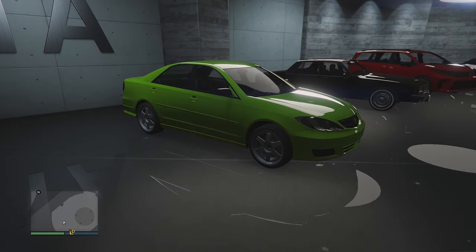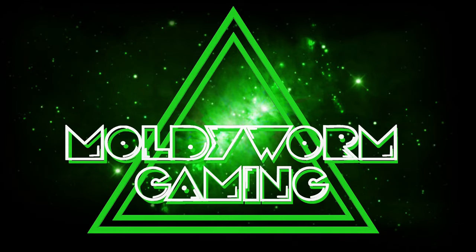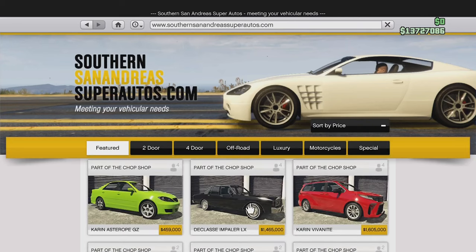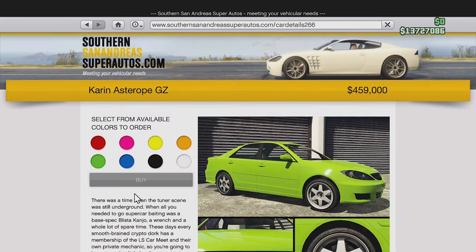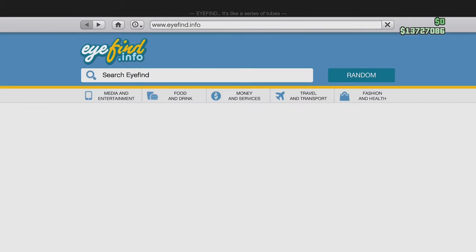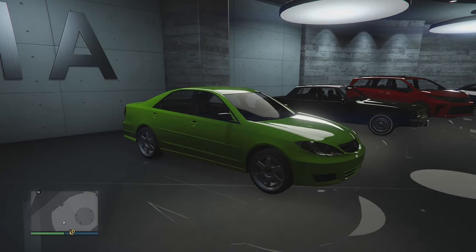Hello everybody and welcome back to the Molderwame Gaming Channel. My name is Troy and today we are customising the Canis Astro GZ, which was released in the new Chop Shop DLC in GTA Online. Let's have a quick look at it on the Southern San Andreas website — it costs $459,000. It's pretty similar to the Ballista Kanjo, and it's basically a modern version of the Astro GZ which we already have in the game. Let's take it up to the custom shop and see what we can do.